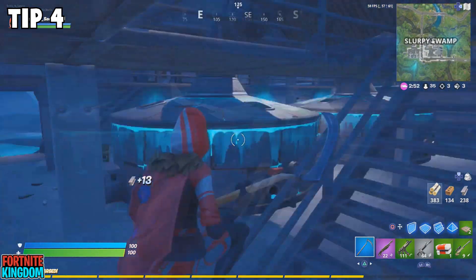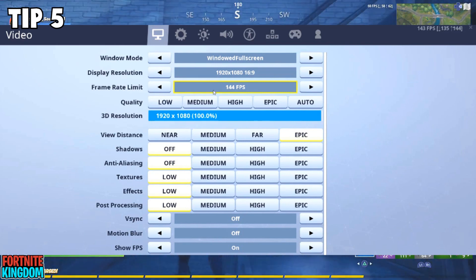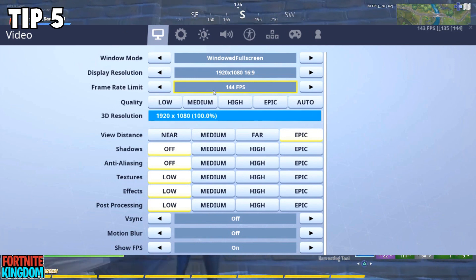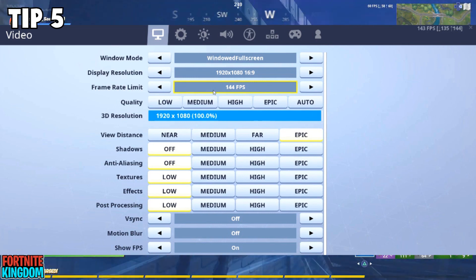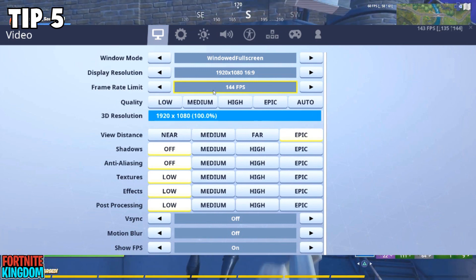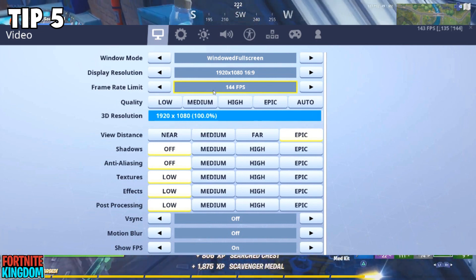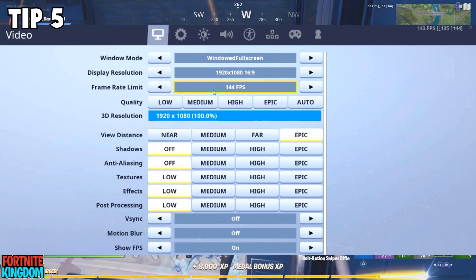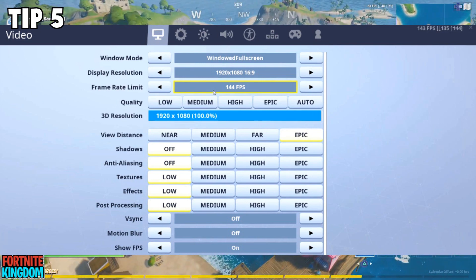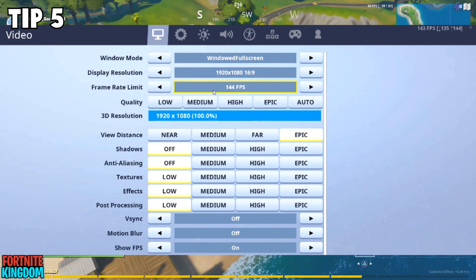The next tips are inside the Fortnite game itself. Go to your Fortnite settings and find the Frame Rate Limit. If you have it set to Unlimited, that is likely causing your FPS to stutter. Find out what your monitor's maximum refresh rate is and set the frame rate limit to that. For example, my monitor is 144Hz so I set it to 144 FPS — it can't go higher than that, and I never experience stuttering.